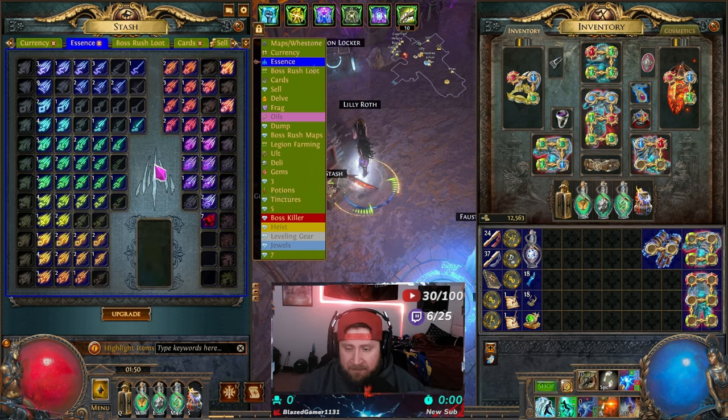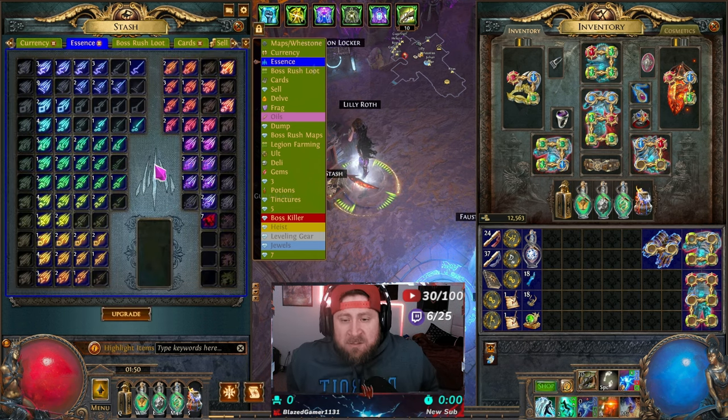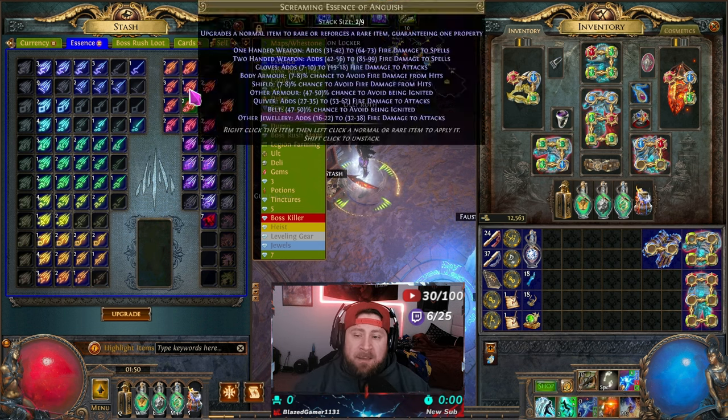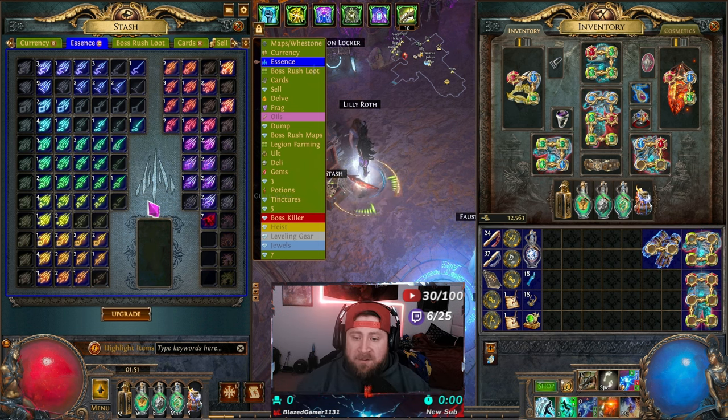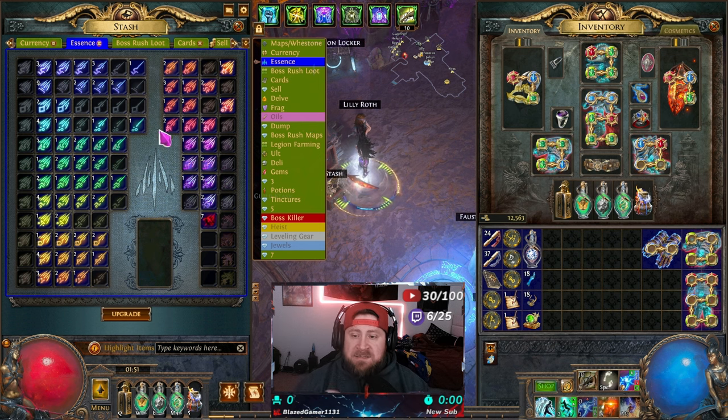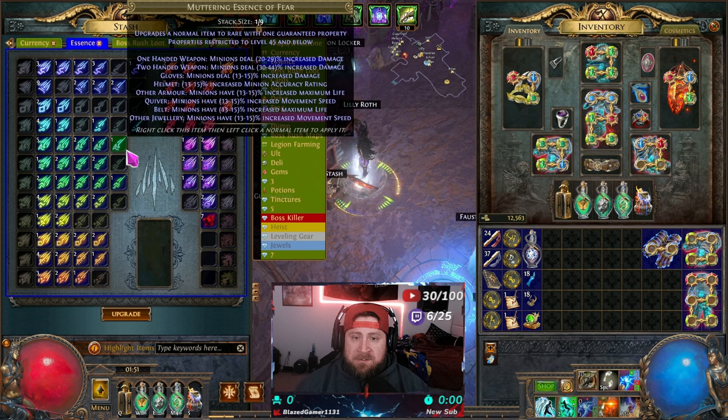Next is your essence tab. Essence is one of the most notable and often-farmed end-game mechanics in Path of Exile. These items are used to craft some of the best gear in the game very easily. Essence is a very strong tab to get, especially into the end game. It houses all of the different essences, which apply different modifiers depending on what you're doing.